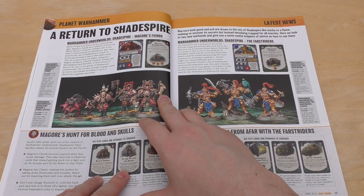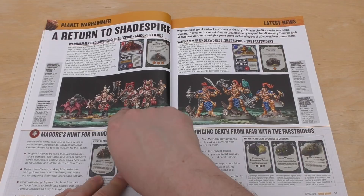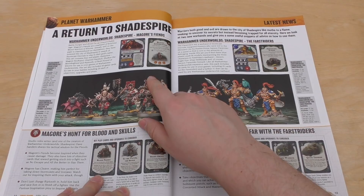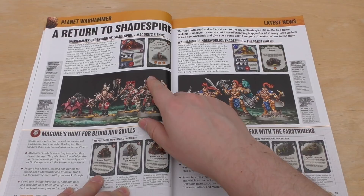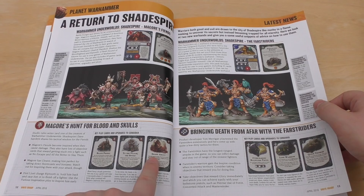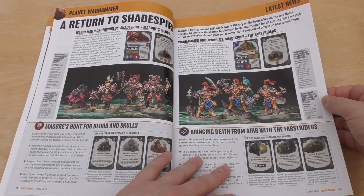A return to Shadespire. You've got Magore's Friends for £17.50 — looks like you get four models which includes Magore Redhand, Gartrok Flayskull, Xarcus the Blood Sighted and Riptooth, plus the cards. I really do like these little sets. There's also another one with three Stormcast Eternals, with a little bit of information about them in the cards as well. They are £17.50 each and the sleeves are £5.